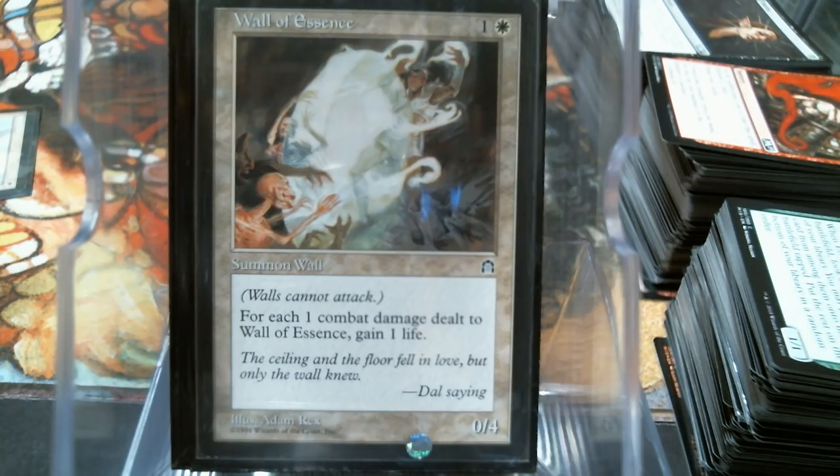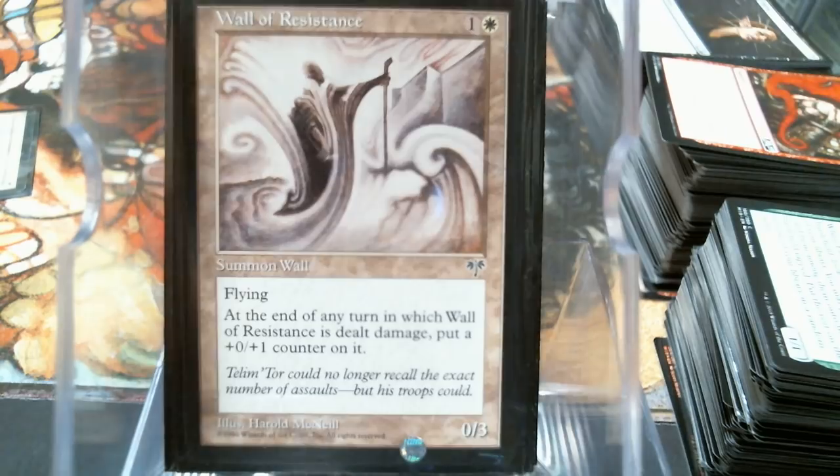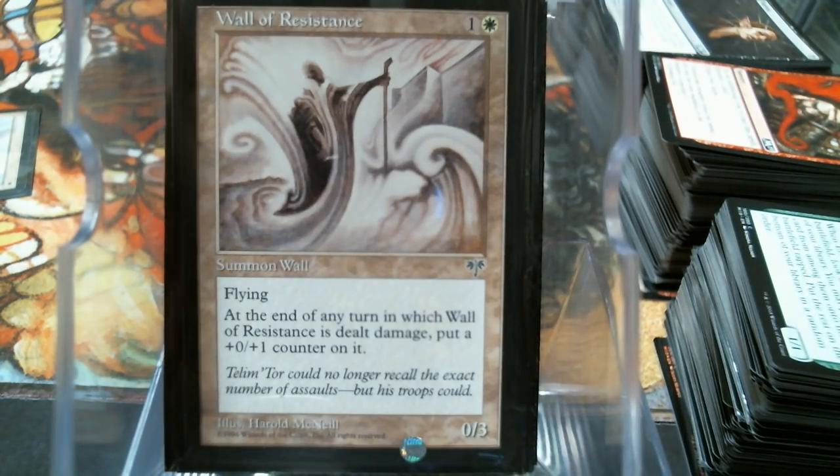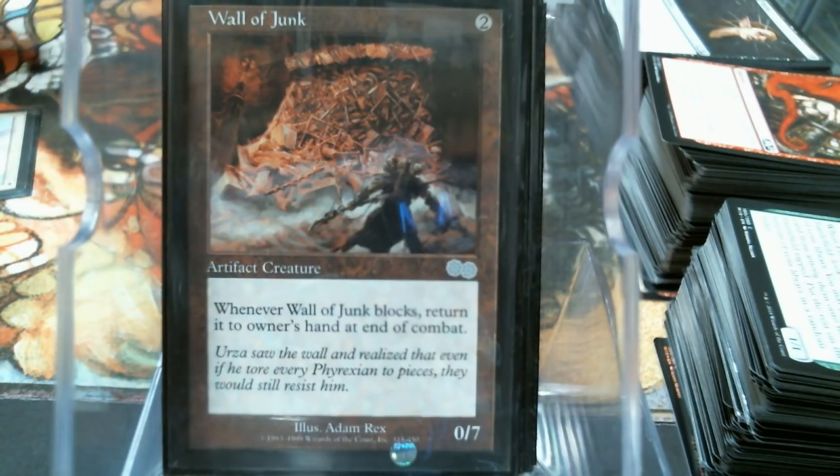I'm rolling through these walls pretty quickly because let's face it, they're walls. Wall of Glare can block any number of creatures each combat. Wall of Resistance - this one just keeps getting better. Wall of Tangle Cord - two mana for six power and you can pay for reach. Not bad at all.